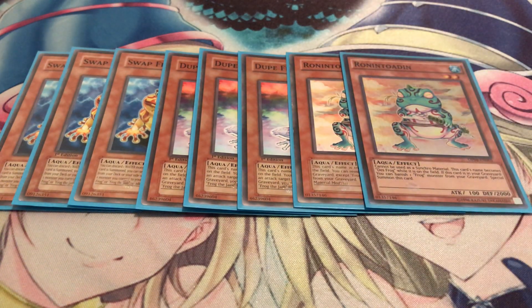You've got to play two copies of Ronintoadin. You don't really need to run three — three's a brick. But he's a free summon; just banish a frog to special summon himself. He's level two, so he gives you instant access to your Xyz monsters like Toadally Awesome. Ronintoadin is definitely something to consider.